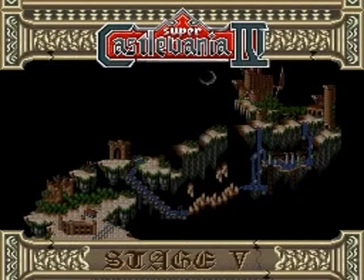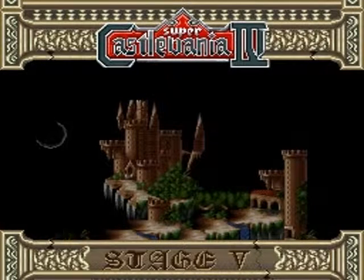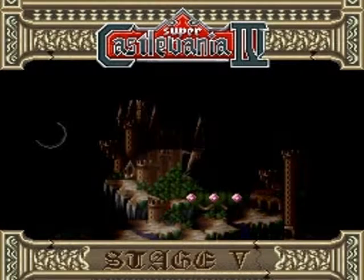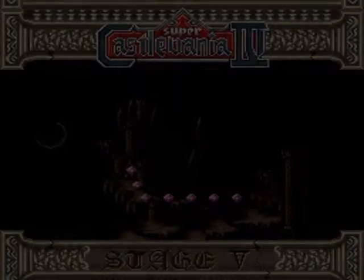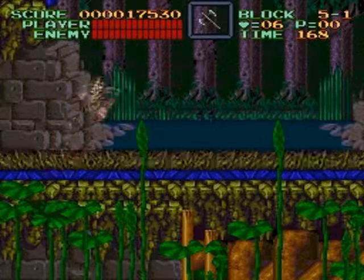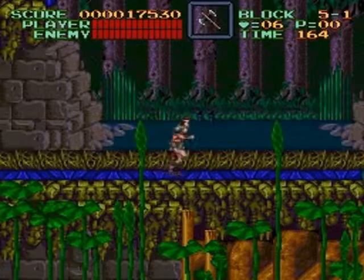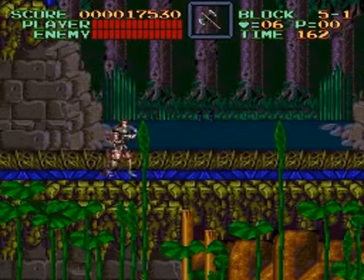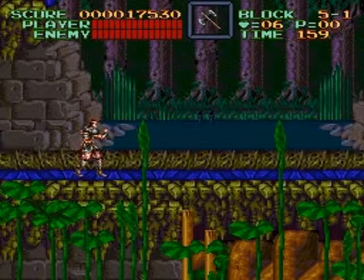We're going to take that with us into the next levels. Where are we going now? We're getting there — that looks like the last tower, doesn't it? I don't know where the heck we are as far as close to Dracula goes. It looks like we're outside again with some weird grass, like a blue road. We'll check it out next time, though. I'll see you guys then. Thanks for watching this catastrophe.